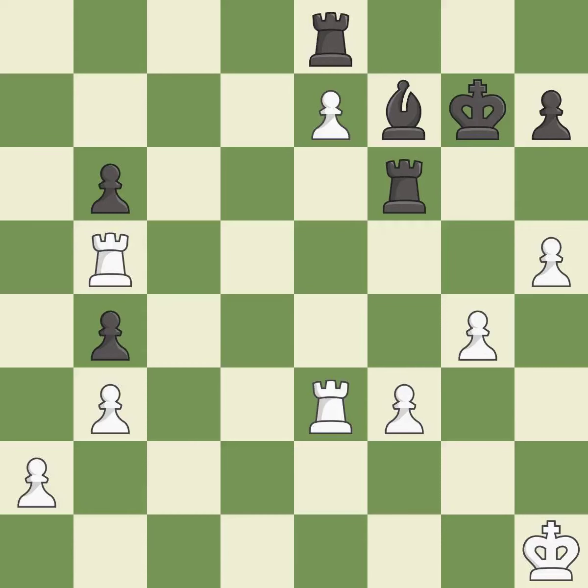This threatens to take an open file with a rook — it is a miss. That's what I would have recommended. This evades the check from the rook — it is excellent. There was only one good move in that position. This overlooks an opportunity to double rooks on a single file — it is a mistake. This threatens to take an open file with a rook — it is a miss. White had an advantage, but now the game is close to equal. This moves the bishop to a better location, allowing it to control more squares.